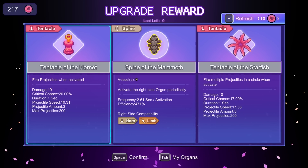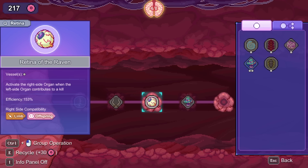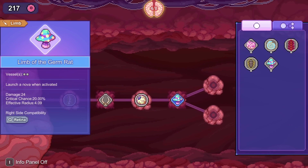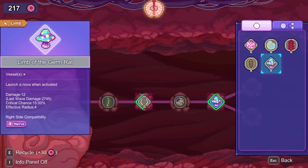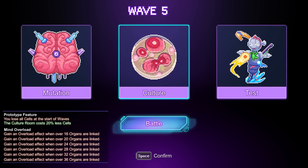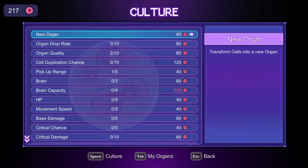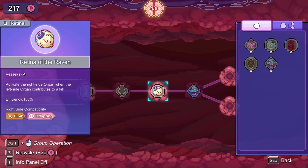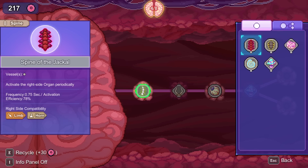That's a better Limb of the Germ Rat, not bad. There's a big Slow Mammoth Spine that goes into horns and limbs — could be something if we get another one of those early lightning ones. The ones that are closer to the brain perform better, that's just an upgrade. We could start a second brain just for a little extra damage, or keep trucking economy first. Out of curiosity, which limb is better — the fox or the jackal? The jackal is faster with less efficiency.